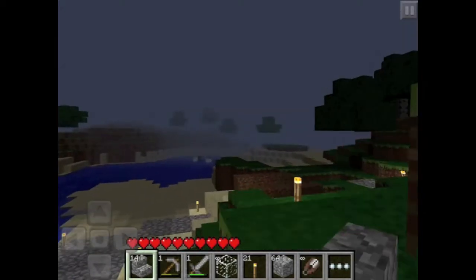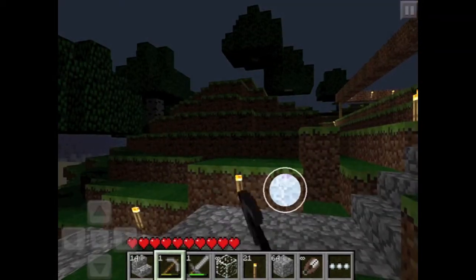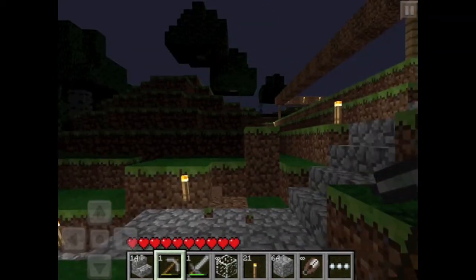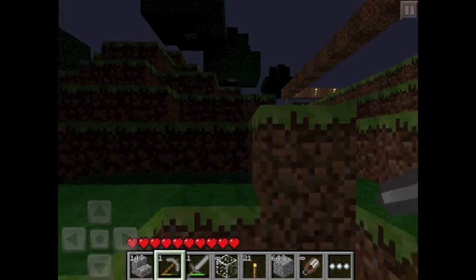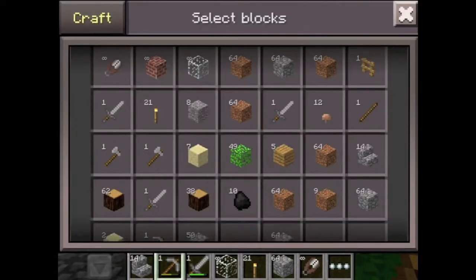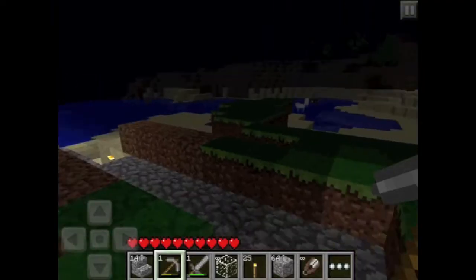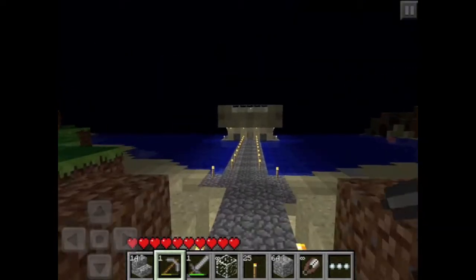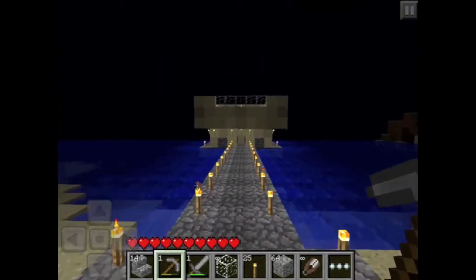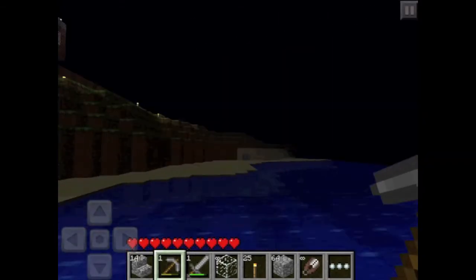You gather materials by just breaking them. I'll just show you - you break a piece of dirt, gather the block, and then you've got that material. You can also craft materials like torches with coal and other stuff.